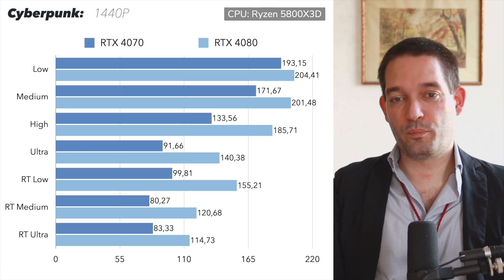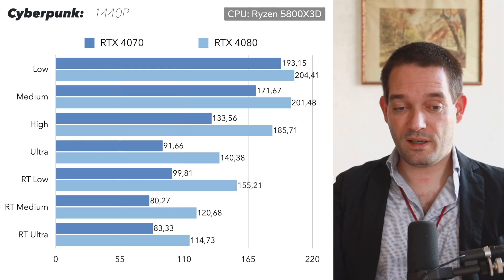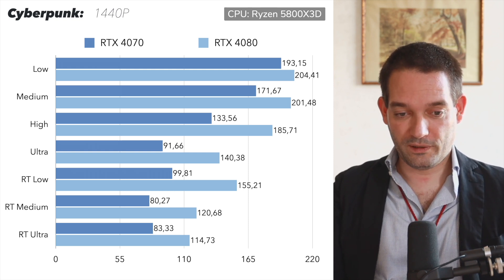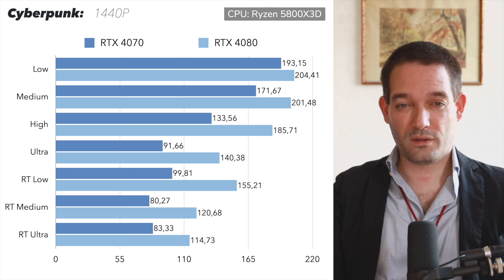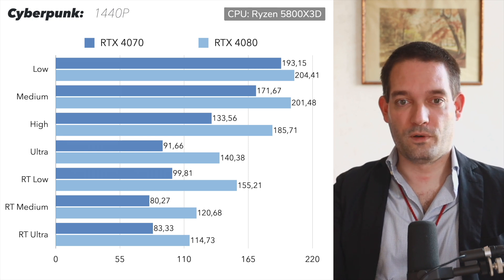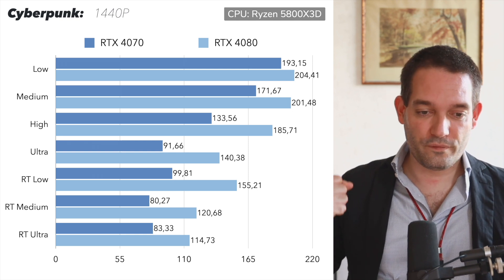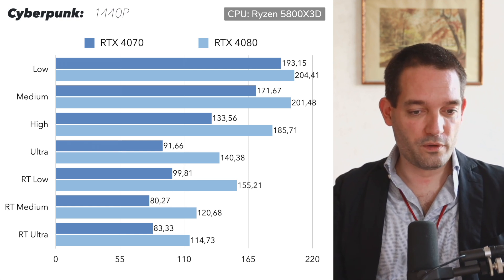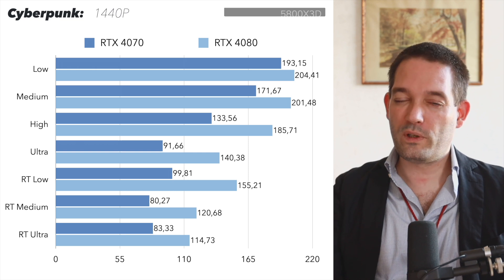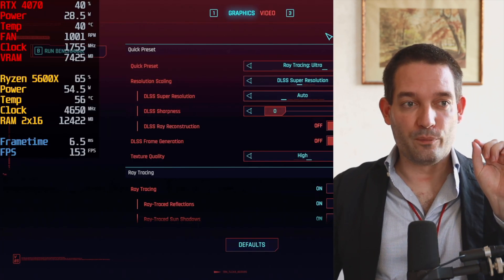Let's look at test results with 1080p resolution. On low settings the cards are pretty close, but if you go higher to Ray Tracing Ultra, you can see the bottleneck shifts more toward the graphics card, and the RTX 4080 can show its strength — that is, its massive compute performance.